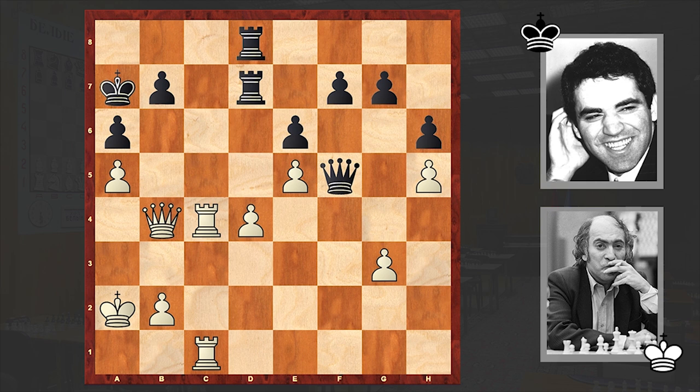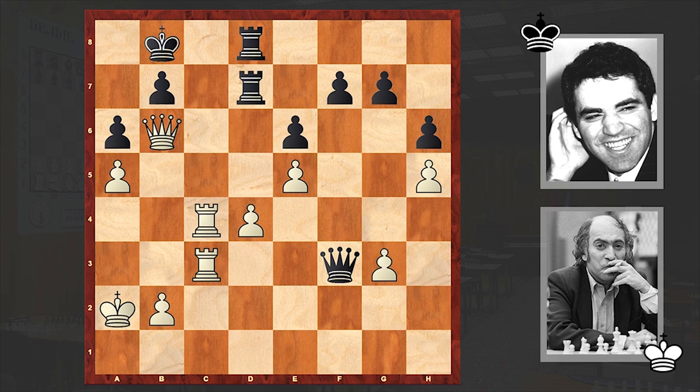Qf3, Qb6 check, Kb8, Rc3. Tal is trying to switch his second rook into the attack from the third rank. Qb5 — and Kasparov decided to get rid of Tal's queen, because when Tal has a queen on the board, that can be catastrophic for his opponents.